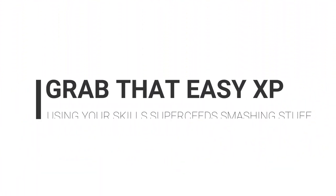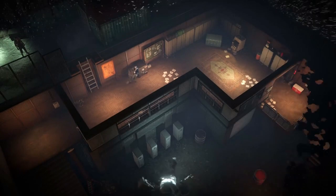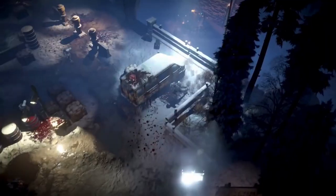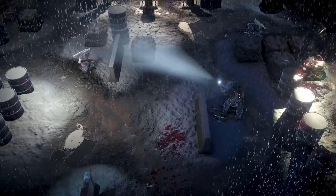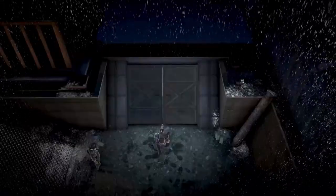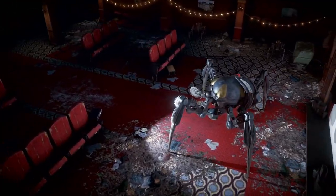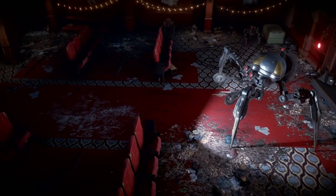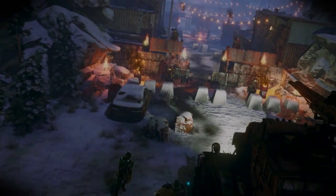Remember to get that really easy XP. You could smash down most doors with your melee character, but every time you open one with Lockpick, you get XP. The same applies to explosives — every time you disable a trap, you get XP, whereas if you just shoot it, you just get rid of the trap. If you've got those skills in your team, use them to grab that easy XP advantage.